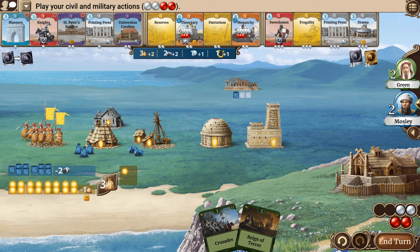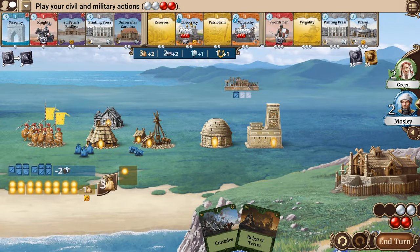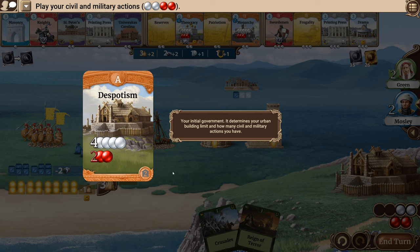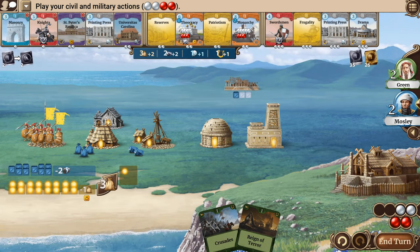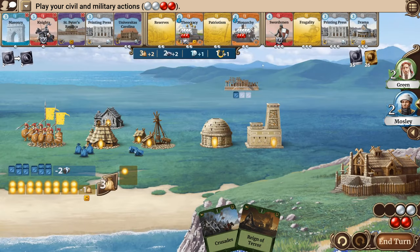I'm going to play irrigation and then upgrade. A lot of chickens in this world. I could change my government to a theocracy — I'd get four actions and some extra benefits including an additional military action, a culture, and I can build three buildings per type versus my current two. Monarchy would be even better — I'd get five actions, but I'd need a lot of science to get there. I think I'm going to have to do that eventually.